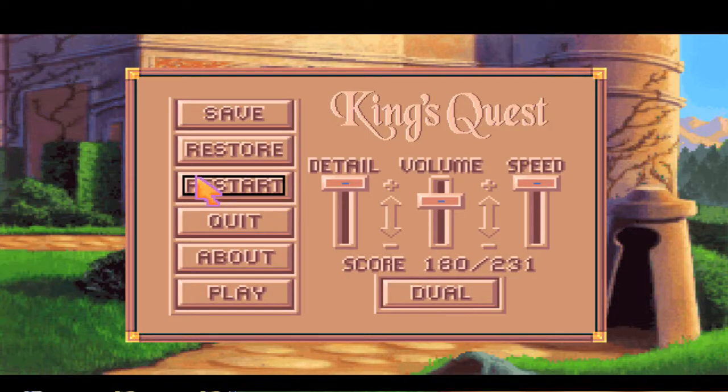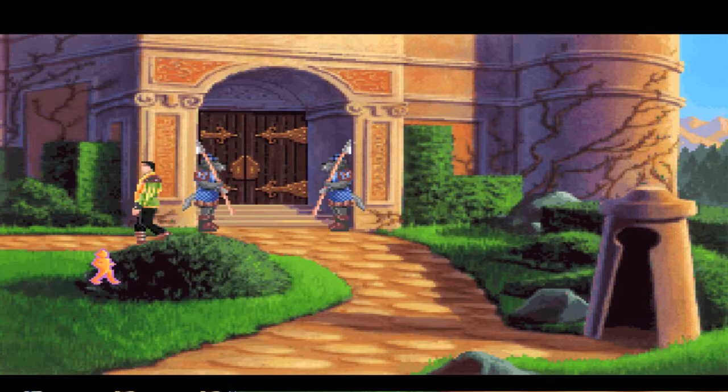Welcome back, you guys, to No Lives Remaining. I am Chris and I'm here with Scott, and we are at the final chapter of King's Quest 6. We're about to finish this and take it for a dance. We're gonna get it done — we can't get in through the front door, so we're gonna come on over here.